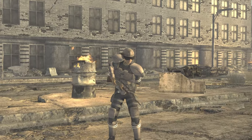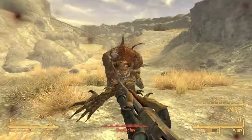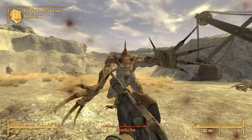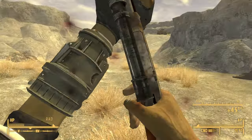La Longue Carabine is a unique cowboy repeater in Fallout New Vegas. It is a great sniper weapon due to its accuracy and damage potential, and in this video I will show you how to get it. Hi, I'm Mo and I'm trapped in Fallout.